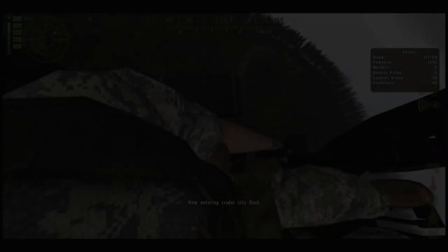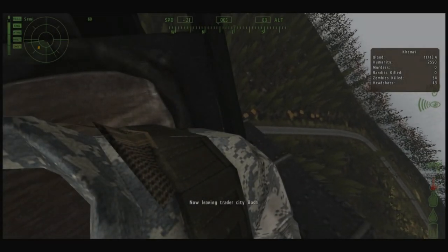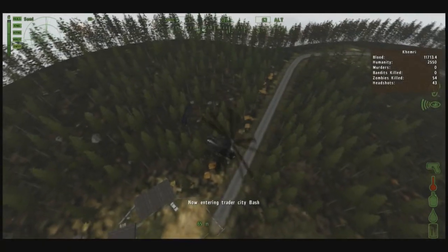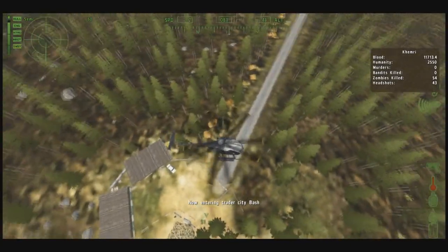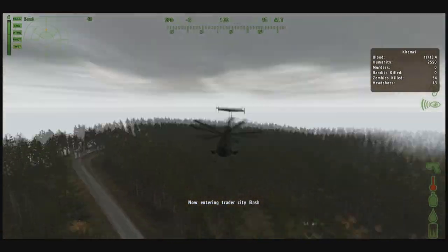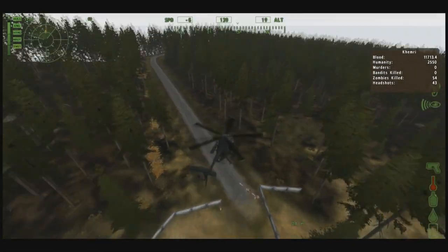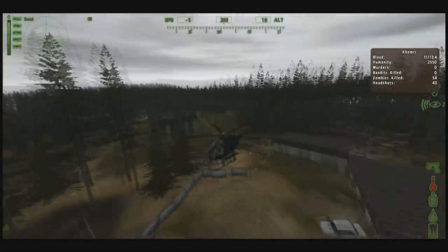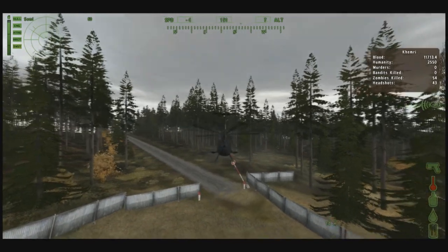Here we go — this is a trader city, so I'm just going to put auto hover on. It'll say 'now entering Trader City Bash' or Klen or Starry — there are three of them, all located in different areas. Bash is up near the northwest, which is the one I'm in right now. Klen is up near the northeast — there's a mountain called Klen and that's essentially where it is. And Starry is in Stary Sobor. They all have different things you can buy and sell, specific to their respective locations.